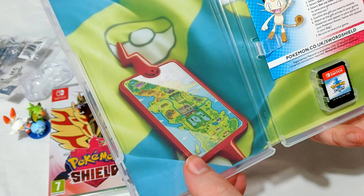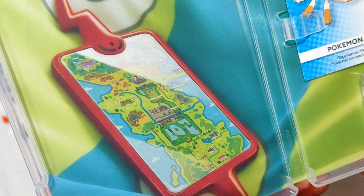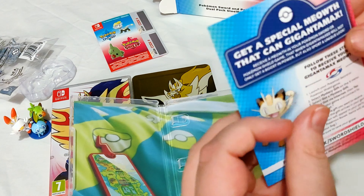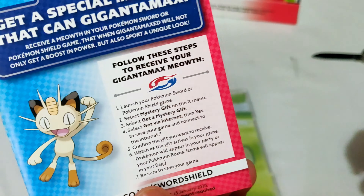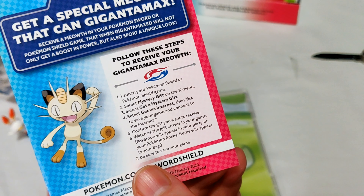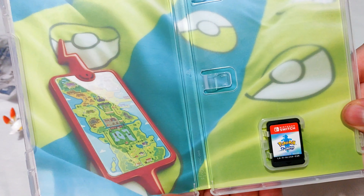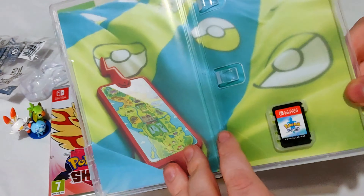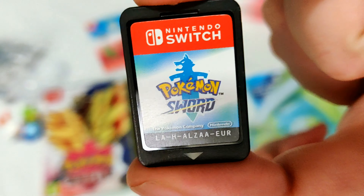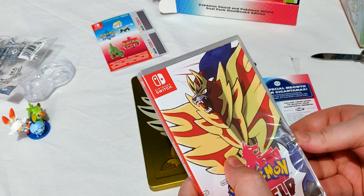So that is the world we live in now. You get a special Meowth that can Gigantamax. To get it, go to Mystery Gift, then 'Get via Internet' - so I guess everybody can have one, there's no code or anything. You'll see we've got the new Pokedex on the inside.